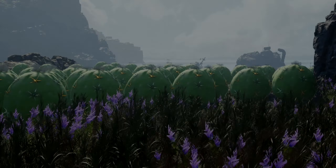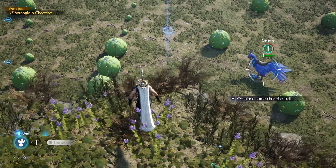The terrain raises up the mountain on your right when you get into the area above the yellow Chocobo and the high grass. Once you get to the top there are sprouts of Chocobo bait — pick them and then head a little further across.